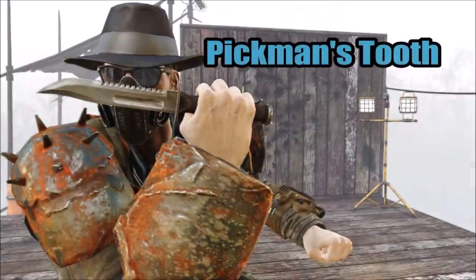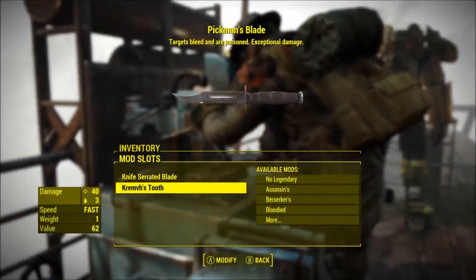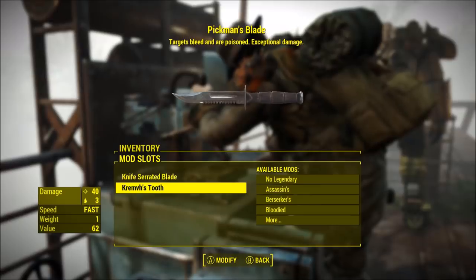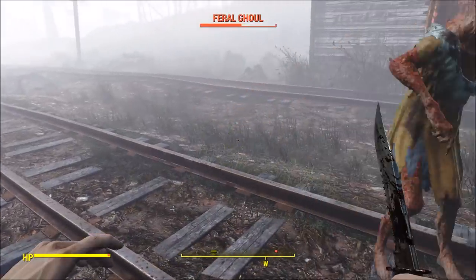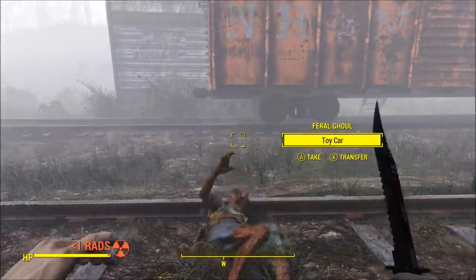The first weapon today is Pikmin's Tooth. I was asked if I could put the Krem's Tooth legendary perk onto the Pikmin's Blade, so I did exactly that. The result is a weapon that is more powerful than it was before because of the new perk, but all in all it's the same as it was.